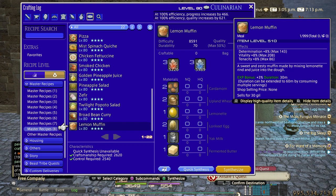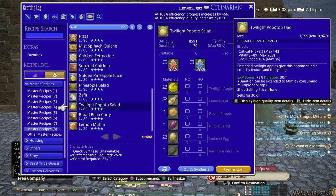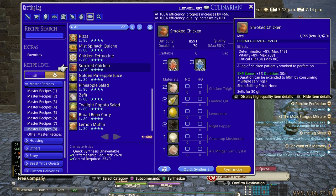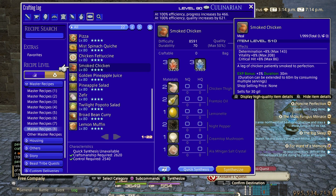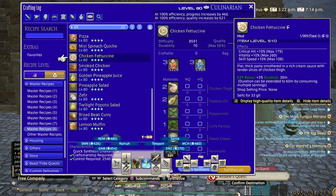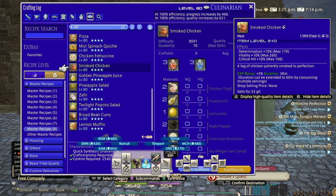For food, look for items that give direct hit and critical hit, or critical hit and determination, or critical hit and spell speed for mages. Twilight Popoto Salad is a really good one. Smoked Chicken is a new food as well — in HQ it gives an insane amount of stat bonuses, a lot of determination and crit. I would say Smoked Chicken is the new food to sell without a doubt. Crit and determination are always sought after by all classes, so it's really good.